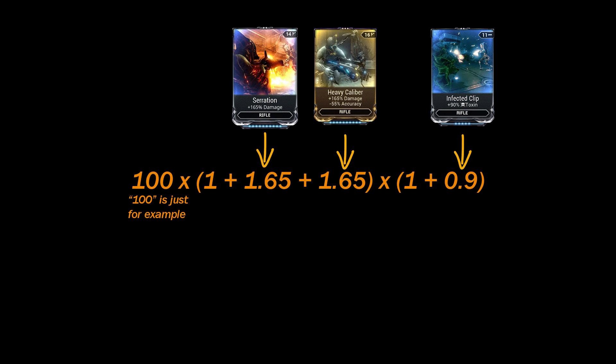Let's equip an elemental mod. It goes in different brackets because it affects different stats. Let's take off Heavy Caliber.